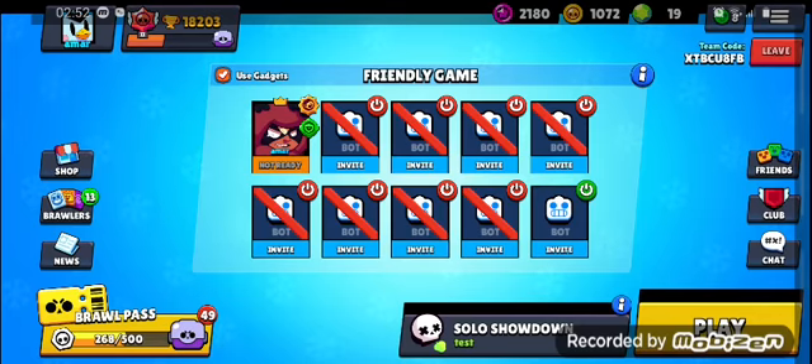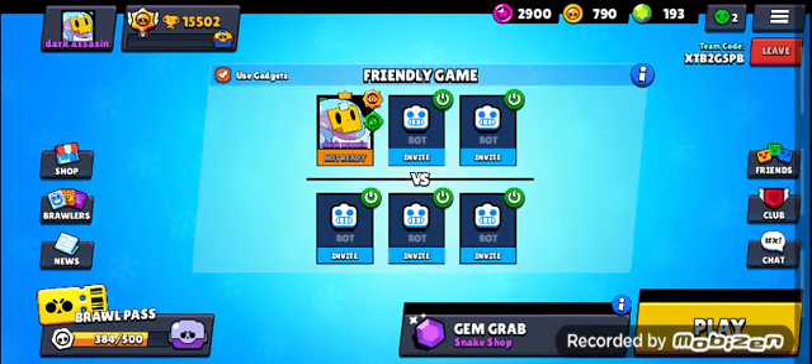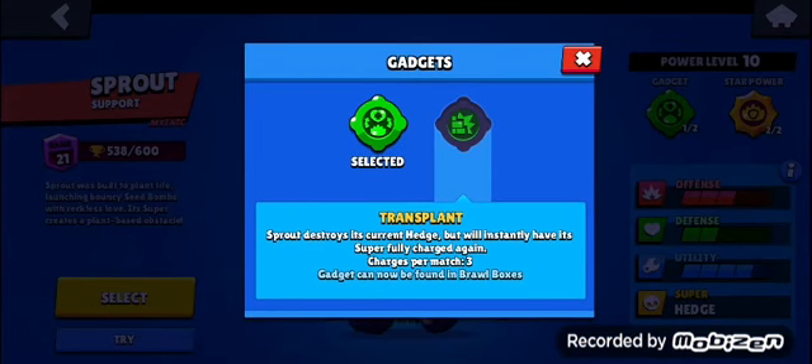So let's move to the other one. Sprout's second gadget is called Transplant. Basically, he can destroy his super — that's it. But it will also recharge his super back, so you can really use this to spam things. Like, you can have 40-second walls, which will be good in Siege. And that's it.